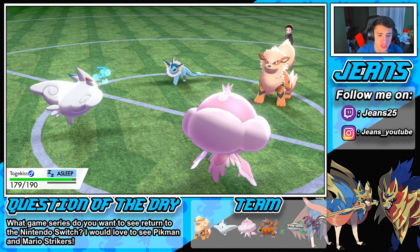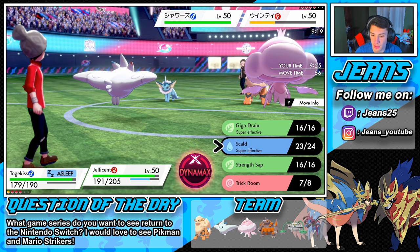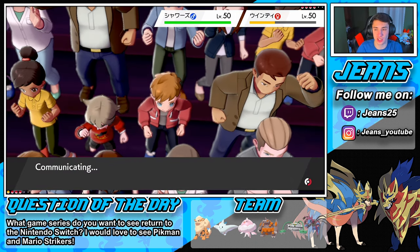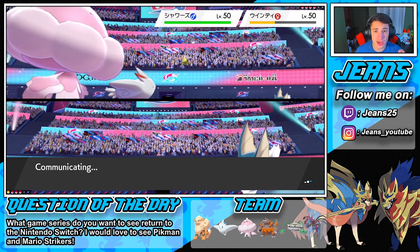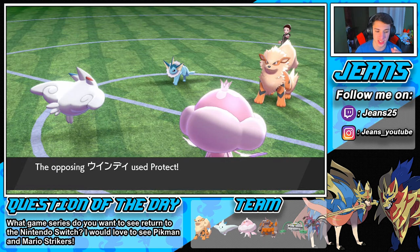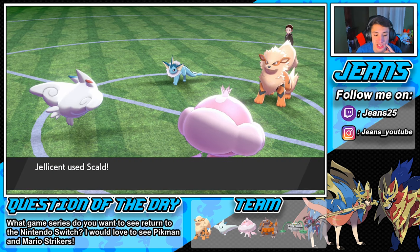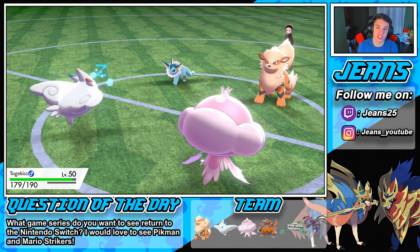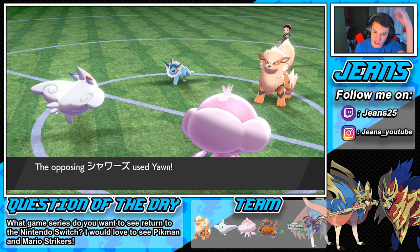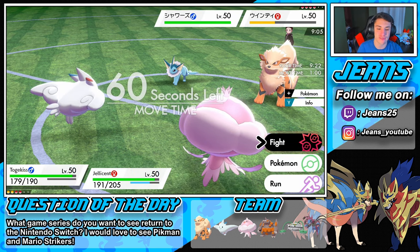Not bad! Another Yawn's gonna come here — he's gonna put both our Pokemon to sleep and try to set up something. He flinched and couldn't move. We could potentially take out Arcanine — going for Dazzling Gleam and a Scald over here on Arcanine, potentially trying to take it out. We will outspeed. Oh, he goes for the Protect — smart move by him, smart move. Waiting for us to go to sleep.